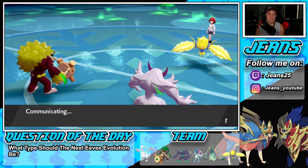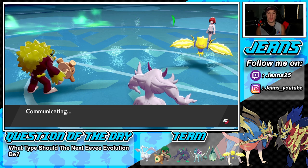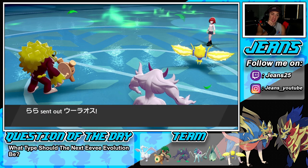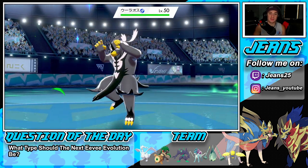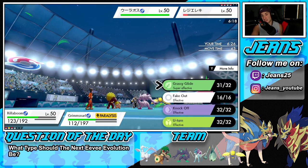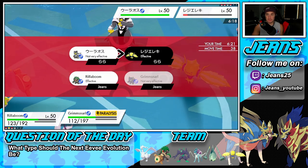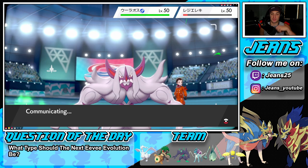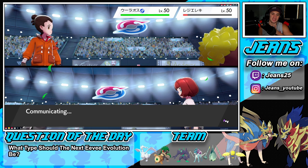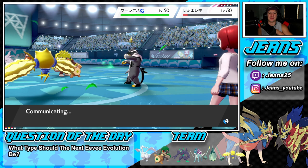It depends who his next Pokemon is — if he throws out a physical attacker I'd love to get off a Reflect. Light Screen just does work, especially with how many special attackers are being used nowadays. He throws out Urshifu — water type. He could Protect. I'm just going to Grassy Glide in there and Sucker Punch. We've got a lot of priority moves here — watch, we'll get paralyzed and it'll ruin everything.